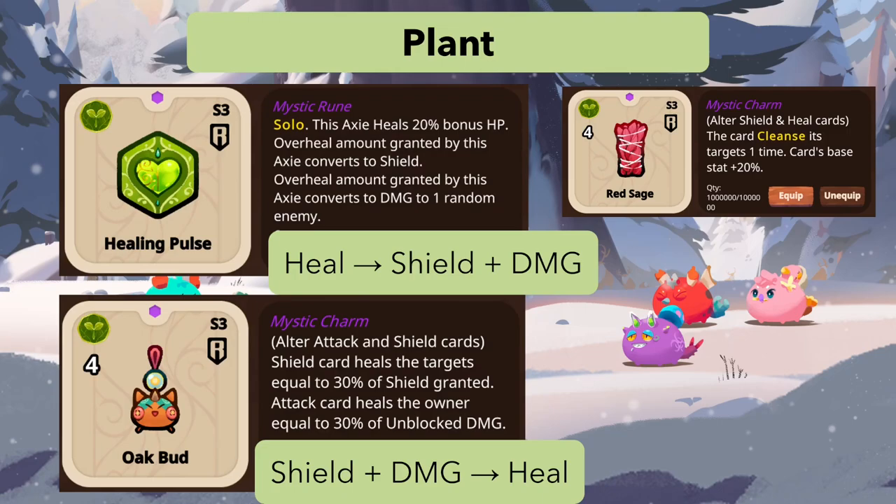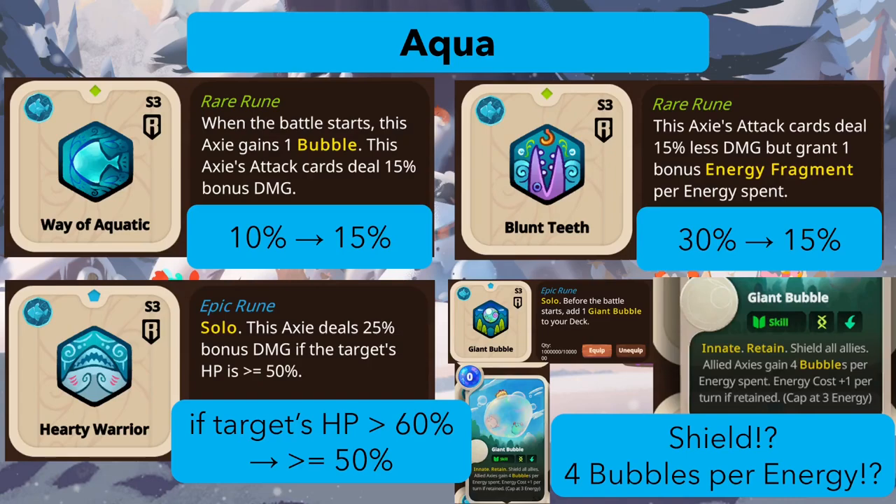Rest Age changes from 5 PP to 4 PP. For aqua, Way of Aqua changes from 10 to 15 percent extra damage. Blunt Teeth changed from dealing 30 percent less damage to now dealing 15 percent less, so a more manageable penalty. It might be good enough now: in a ram team any attack card grants one bonus energy fragment.